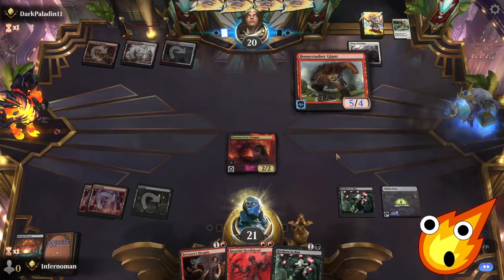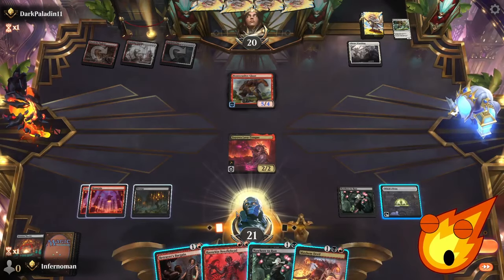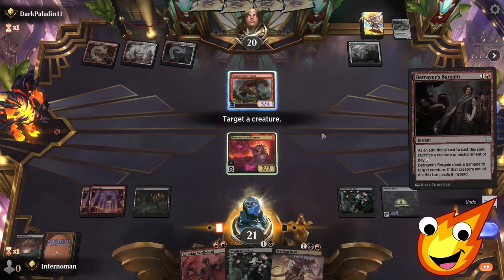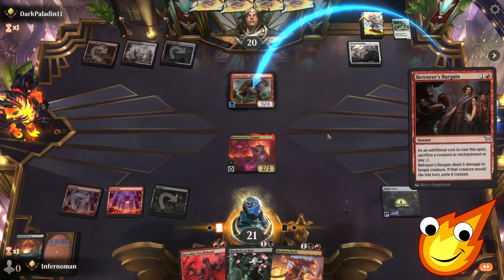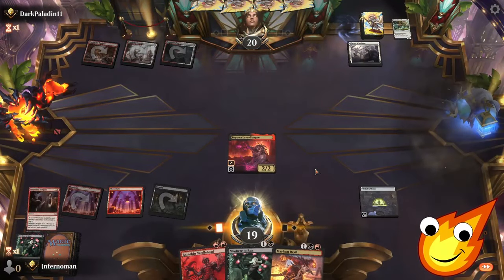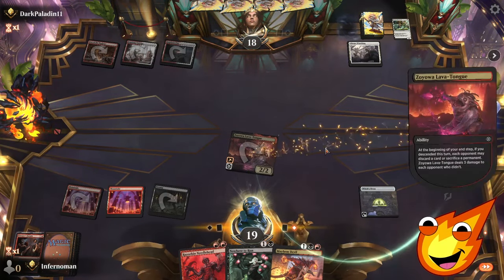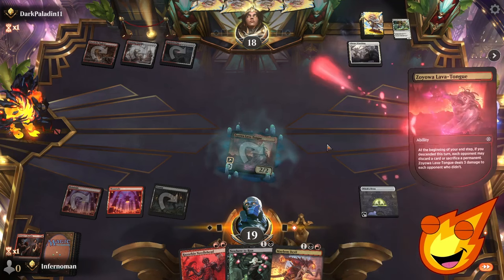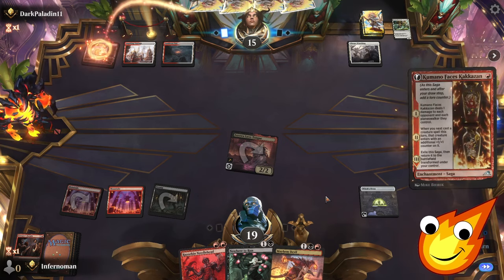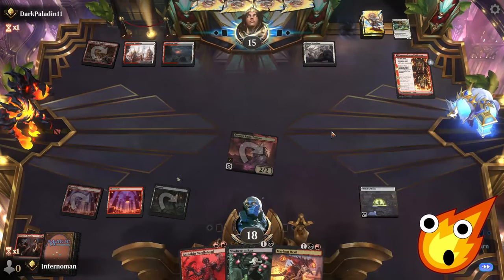Opponent plays Bone Crusher Giant — surprisingly they didn't want to remove Lava Tongue. We use Betrayer's Bargain to sacrifice Nowhere to Run, taking two damage but eliminating the Giant. We swing for two and get the Lava Tongue trigger — opponent takes three damage rather than lose resources. The card totally works! Razorkin Needlehead comes down next. I wonder if Kumamo could fit in this deck — something to consider as an alternative in the future.